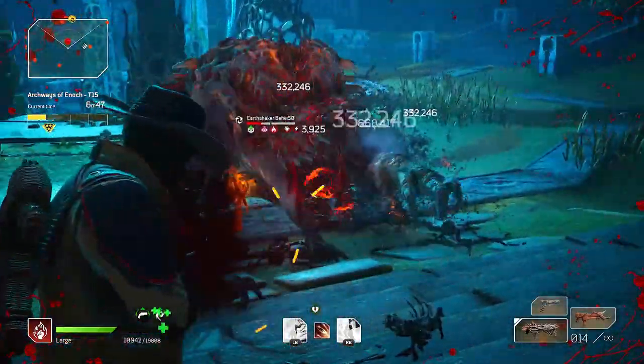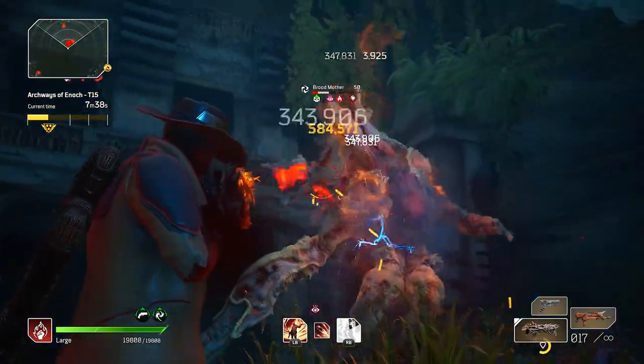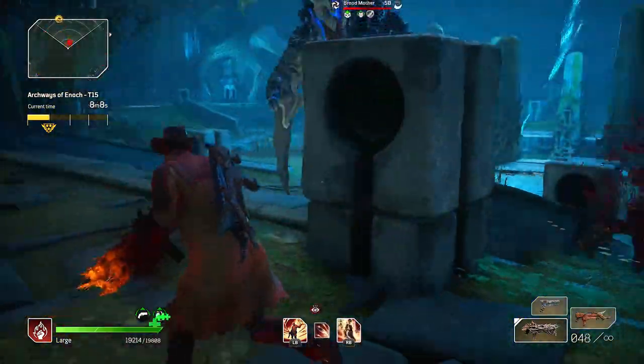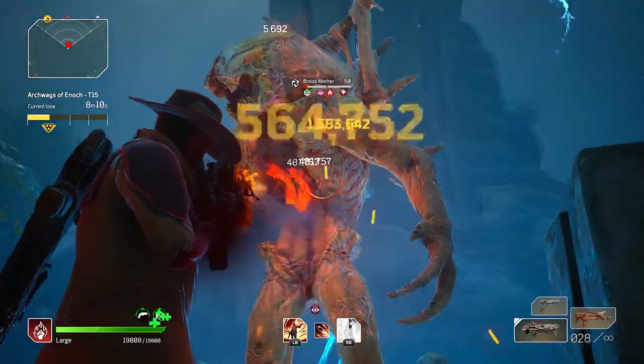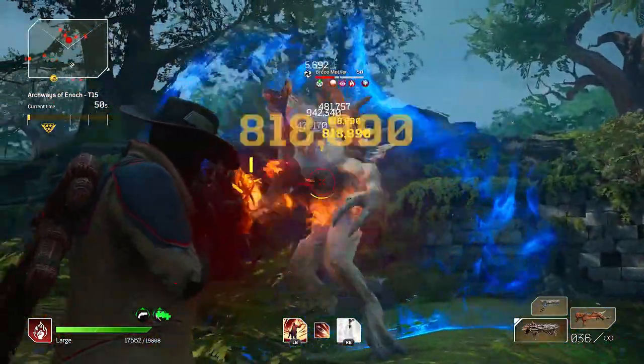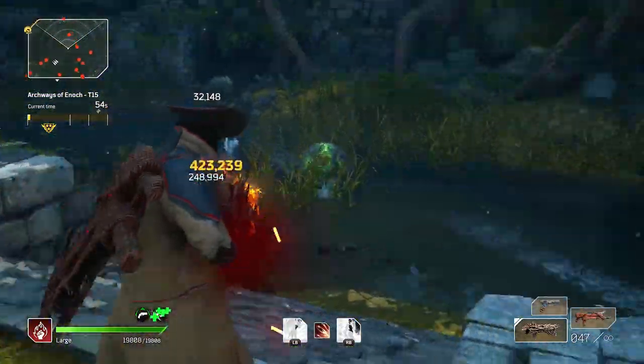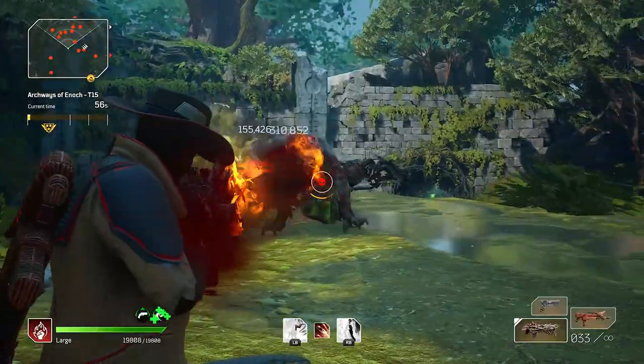The first one will be the most impractical — you are going to die, you are using the perpetual mobile bug, and you do insane damage. Good luck. But it is certainly fun if you can make it work. The second one is going to be an actual realistic firepower build on the technomancer which you can use with no bugs and plenty of defense so you don't get murked right away.